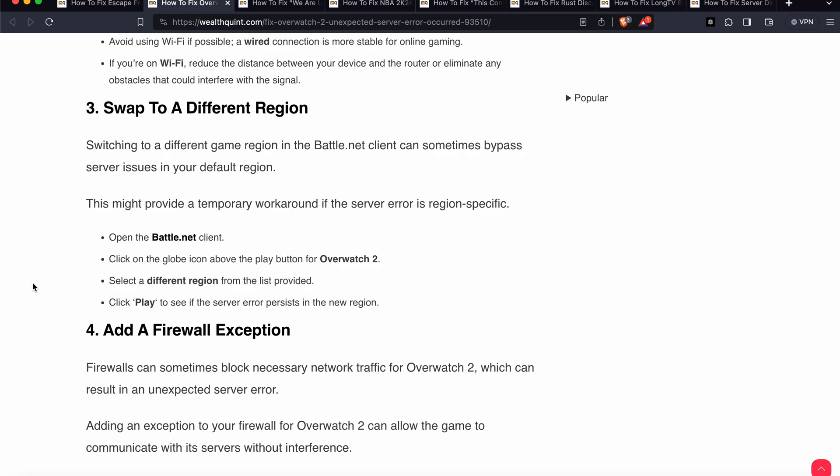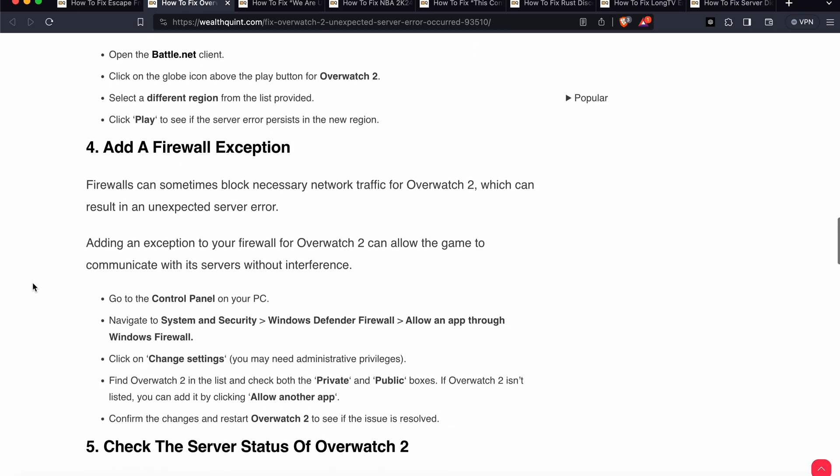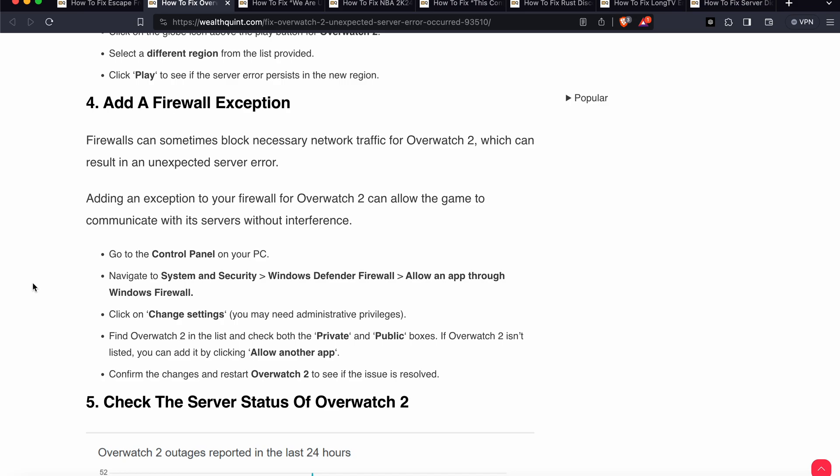You should also check your firewall. Sometimes the firewall blocks necessary network traffic. Adding an exception for Overwatch in your firewall allows the game to communicate with its servers without interference. Go to Control Panel on your PC, navigate to System and Security, then Windows Defender — Allow an app through the firewall — and click Change Settings. Find Overwatch in the list and check both the private and public boxes. If Overwatch 2 is not listed, add it by clicking Allow another app.